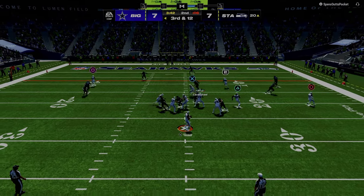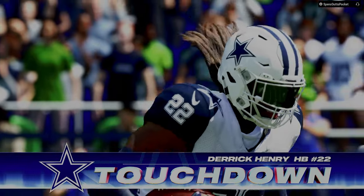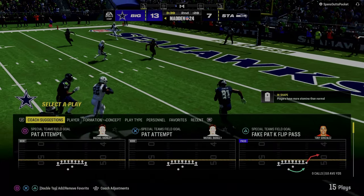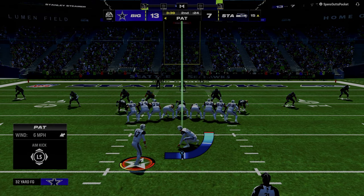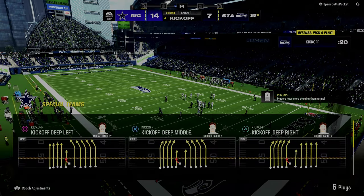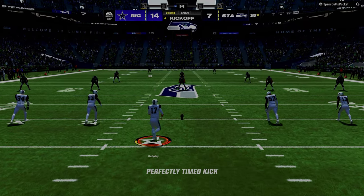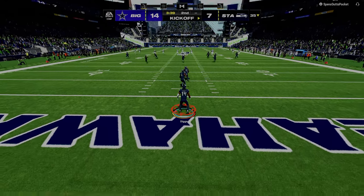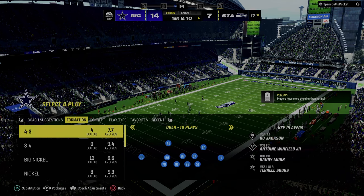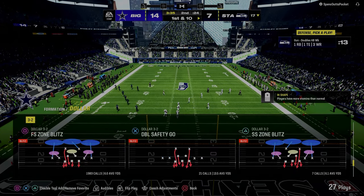They have to have pass protection or hot reads. If they don't, the blitz threat of dollar is part of what makes it so good — the coverage combinations also make it really good. One of the basic tenets of offense and defense in Madden every single year, and it's true in real football too: offense's whole goal is to attack space — they're trying to get into space. This is also why when you read the defense, you want to focus on reading the space where your routes are going versus staring down the receiver. When you notice the space is covered, move off that progression onto your next one.